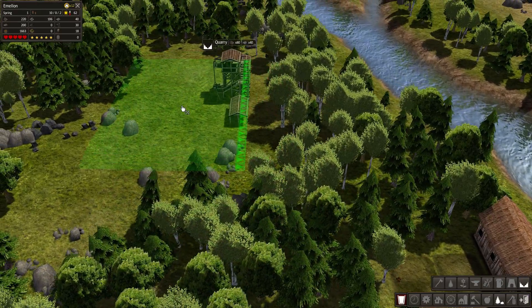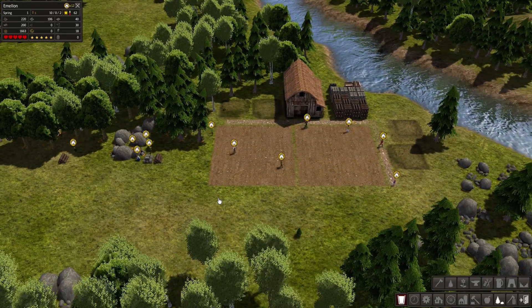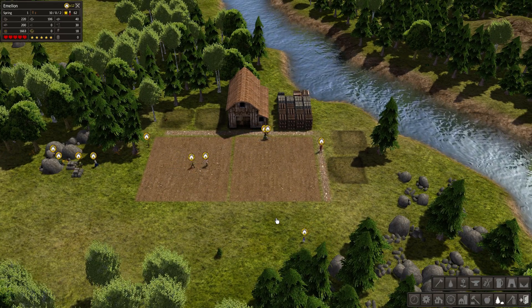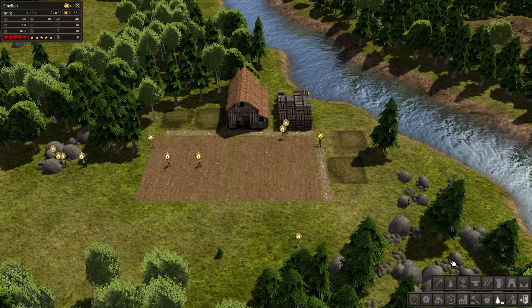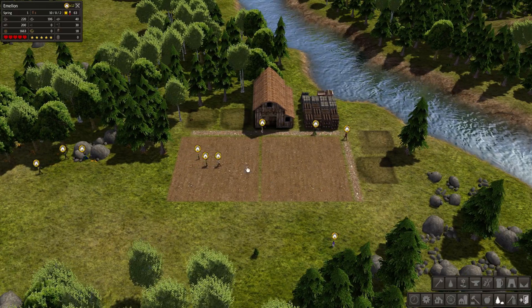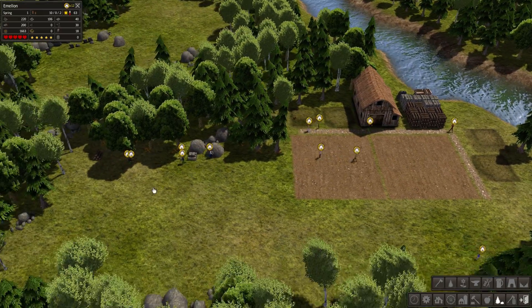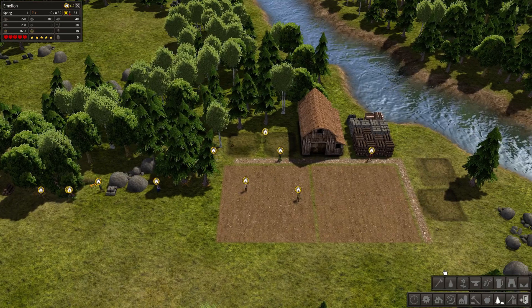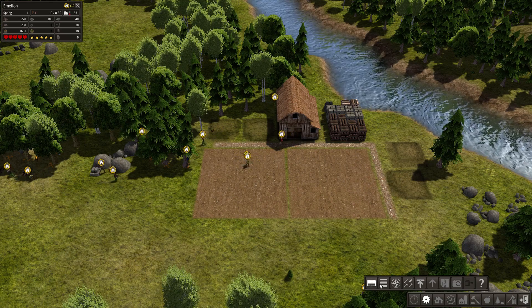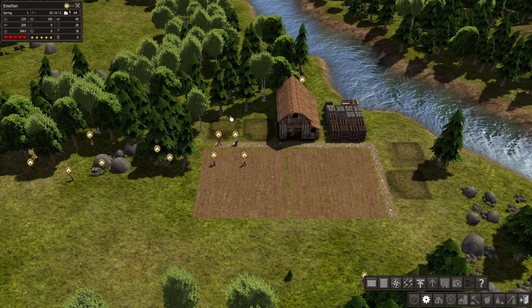Since we no longer have space in our stockpile, they're just going to cut down these trees and leave the resources there. So let's go ahead and assign a few more builders so that we can get these houses built and use up some of this resource.